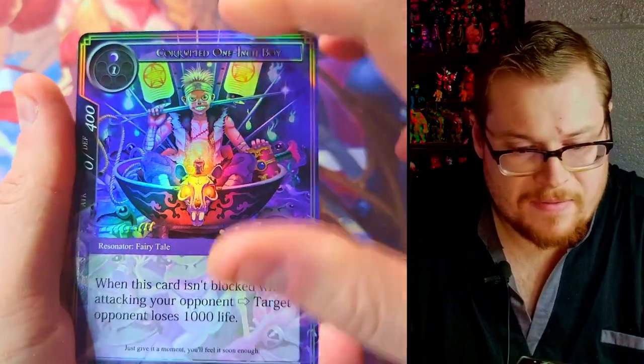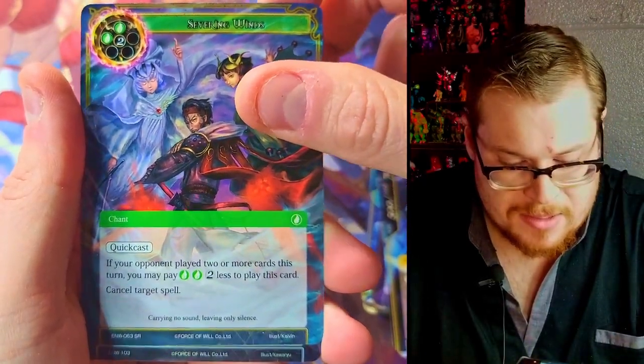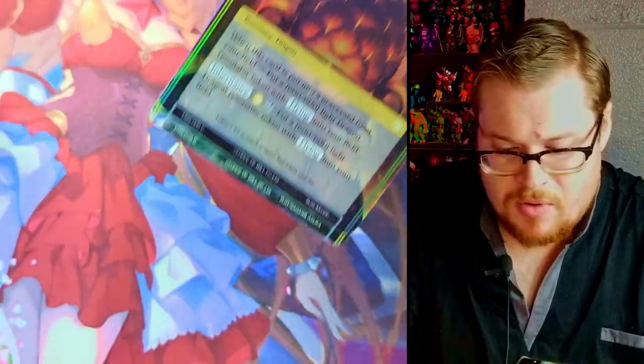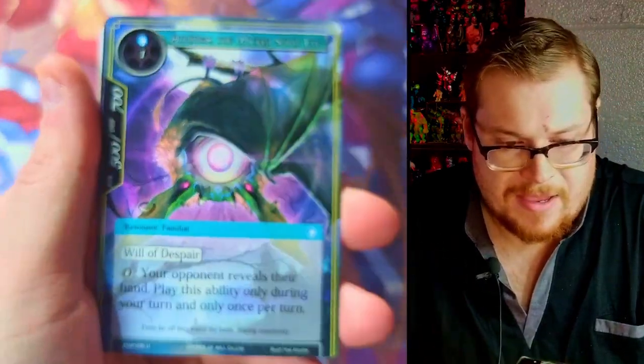We've got that cool looking dude brewing up a stew or something. We got Severing Winds — classic super rare card — and our Light Magic Stone. Let's go and pull off half the cards if I can.